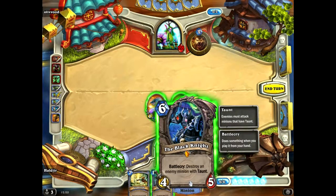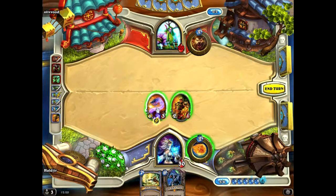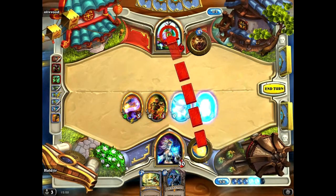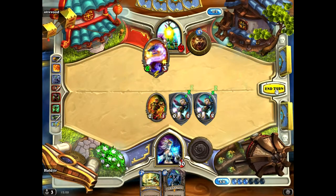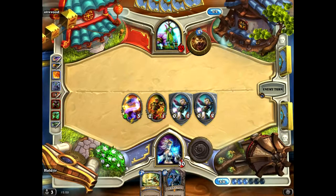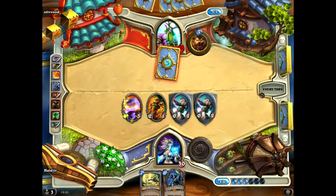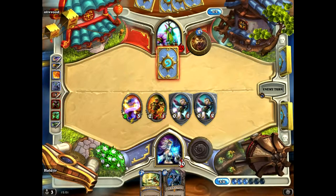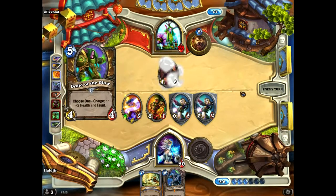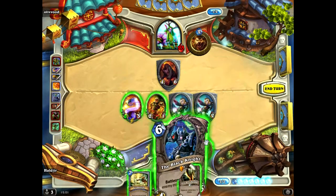So this card here - this is what I got in a pack. This is a legendary card. When you play it, it can destroy an enemy minion with taunt. Obviously he's got no taunts played at the minute so there is nothing to destroy, but hopefully I can demonstrate to you what it does soon. He's now played a taunt so I can get rid of that straight away.